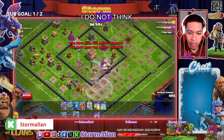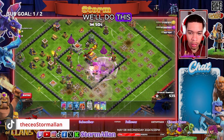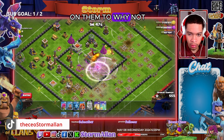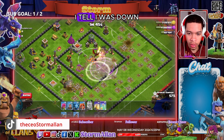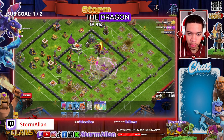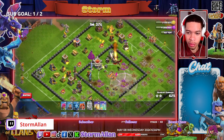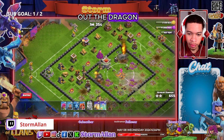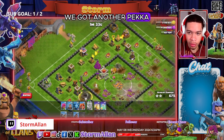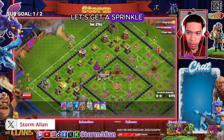I do not think we need the hogs. Drop an invisibility spell on them too, why not. Talonau goes down. The wizards should be able to take out the dragon. And the base is already looking beaten guys. The wizard should take out the dragon. We got another Pekka — Pekka goes down.